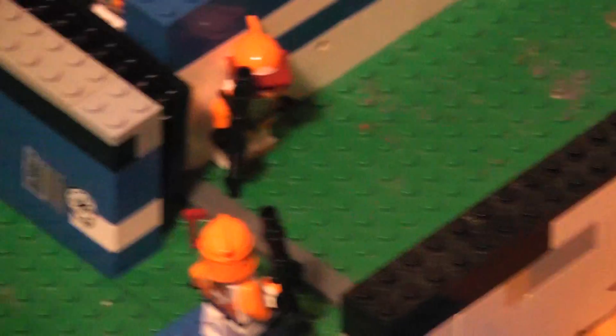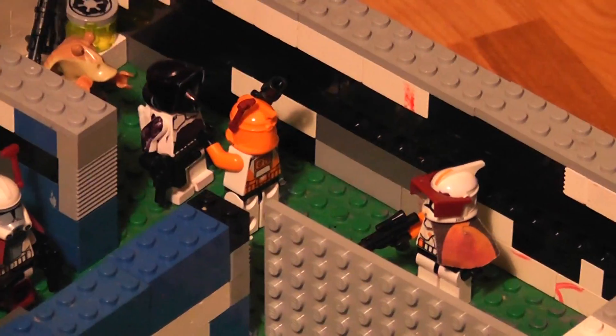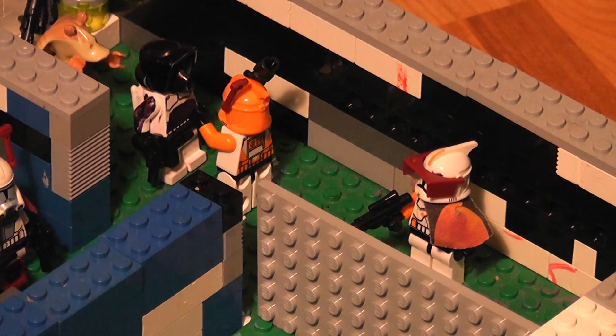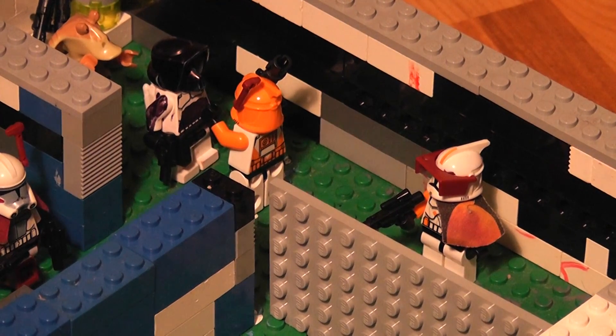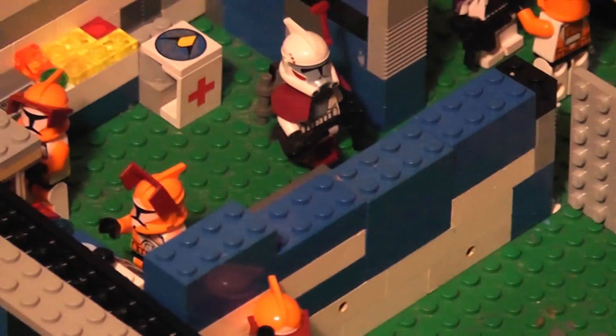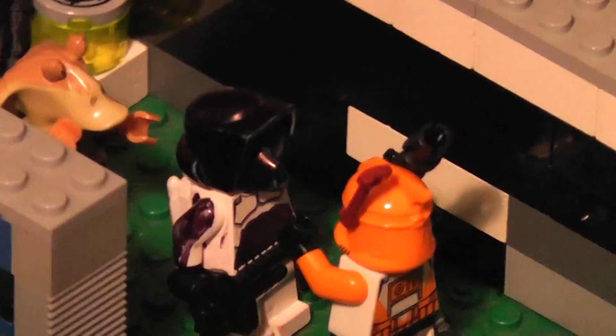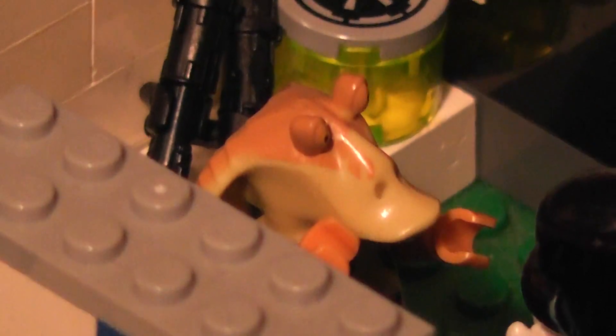Here we see a clone walking in — the guard let the door open. There they're talking to each other, those two clones. Commander Cody is waiting for the clone that just arrived from a scouting mission. Here are some clones on the computers. There's my brand new arc trooper. There's Jar Jar Binks.